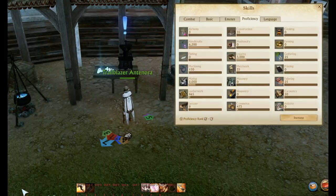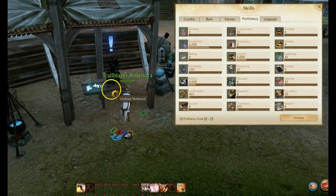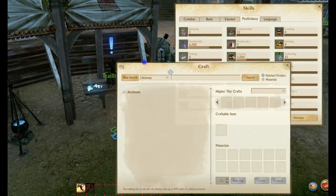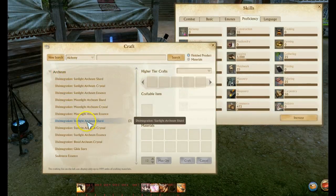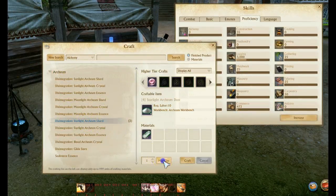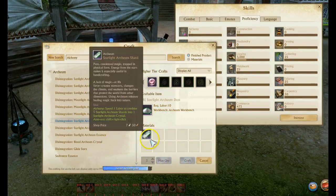Hey, what's up guys? This is the short and sweet version of Alchemy and how to raise it up efficiently and in the fastest way possible. It goes with the Archeum crafting table. You're going to have to disenchant the Archeum shards. This actually raises your Alchemy proficiency by 10 points for every shard that you disenchant.